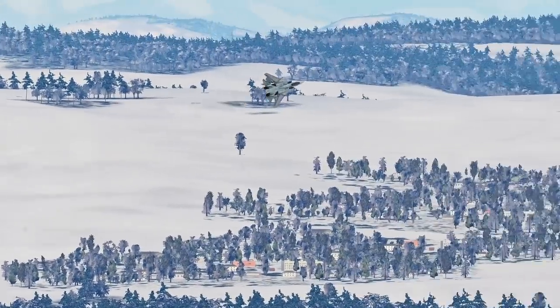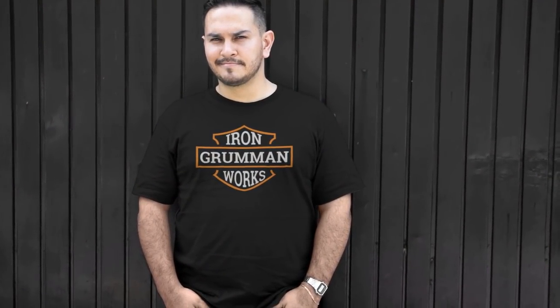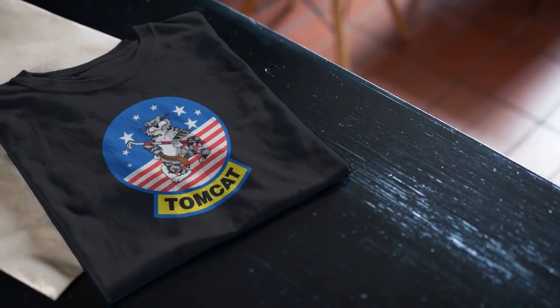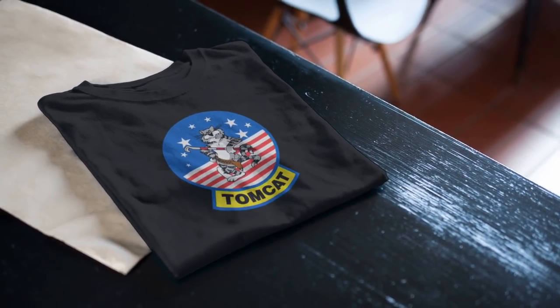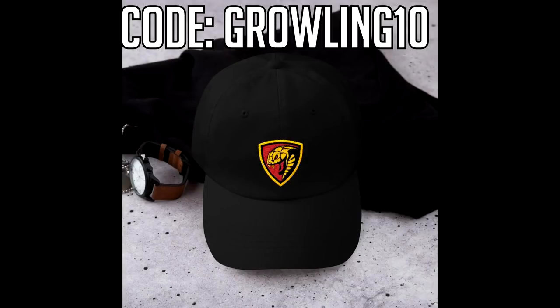Before we start the video, check out the Wild Weasel store and see if there's anything in there that you like. They're always adding new things and coming up with new designs. It's worth mentioning that getting something off there will support the channel and the DCS server so many of us fly on. You get something for yourself in the process of helping out the channel and the community. And remember, my viewers get 10% off with the code GROWLING10.